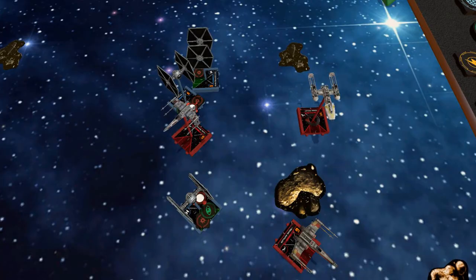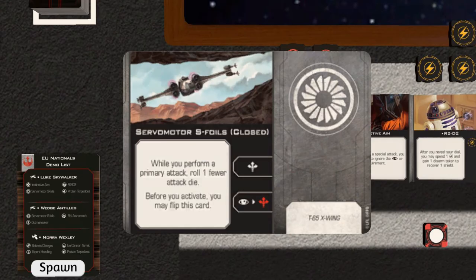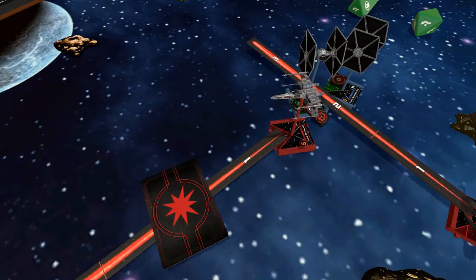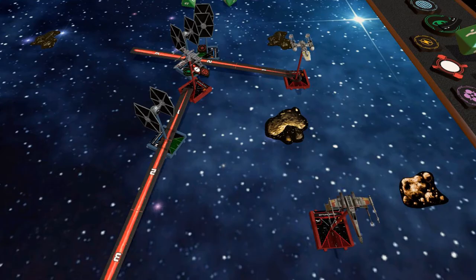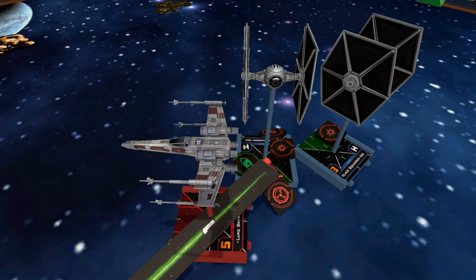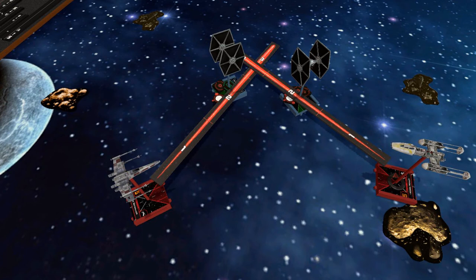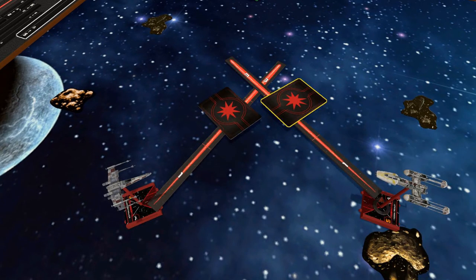Everyone keeps moving, and a TIE has gotten directly onto Wedge's tail — this might be it for our hero pilot. Wedge closes his S-Foils and gets a little bit of a boost, but it's not enough — he might be taken down by the TIE! But Luke fires first and takes out the pursuing TIE Fighter! Then Nora ionizes the one on Luke — that is some solid teamwork right there! Despite being ionized, he's able to get off a shot and takes down Luke's shields. Both X-Wings are damaged badly, but Luke stays in the fight, turning himself directly around while Wedge works his way back into the fight. Luke and Nora fire, and they take out the last two TIE Fighters simultaneously!